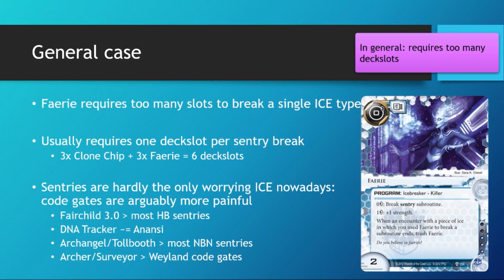So this is the main reason why you just don't see Fairy running around nowadays. The other reason is that Fairy only tackles 1 subtype, which is a problem because runners have to worry about code gates as well nowadays. It used to be, back in the day, that sentries were the only painful ice — back when DNA Tracker and Fairchild 3 did not exist. Sentries were the most punishing face checks, and having Fairy was very powerful for mitigating ice face checks. That is not the case nowadays.